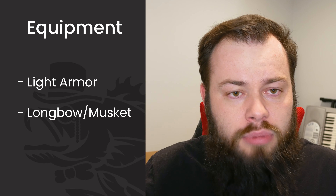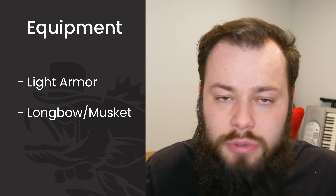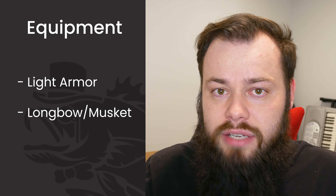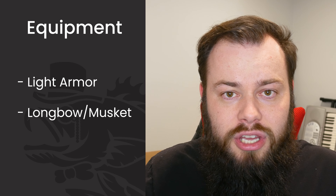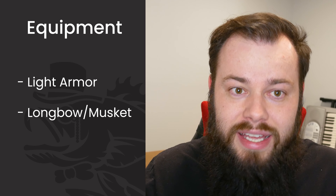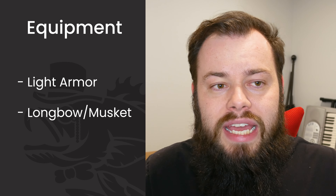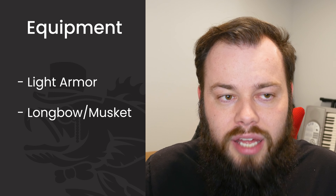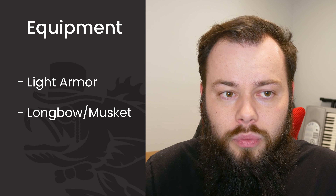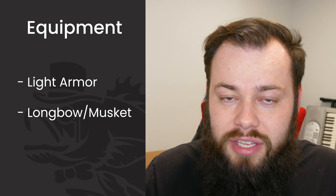For equipment, since we're a dex-based build, we'll take light armor — just the best you can get, probably leather armor to start. If you can get studded leather, great, and work up to it eventually. For our weapon, we're not starting in rogue so we can go outside normal rogue limitations. I'd go with a longbow — something with really long range, that's the big thing. If you have firearms available at your table, that works great too; you could go gunner feat and variant human. But essentially what we need is just a martial ranged weapon with really long range. Whatever you can get away with at your table, go for it.